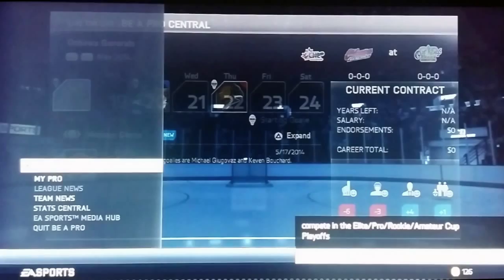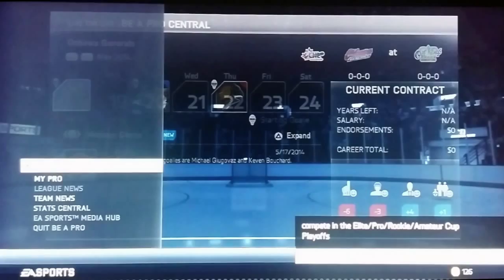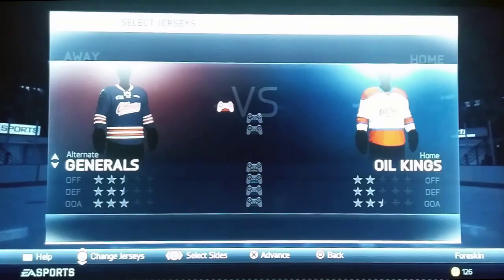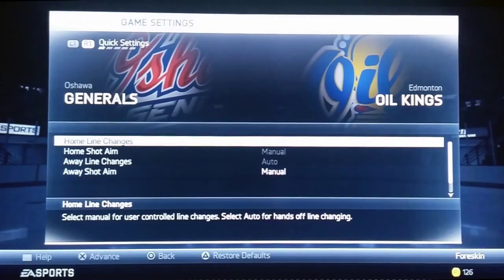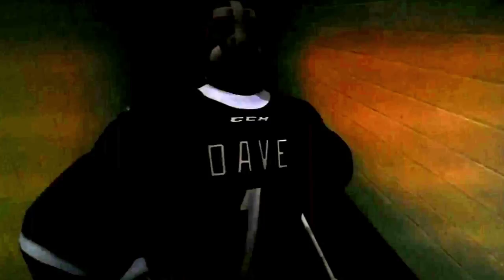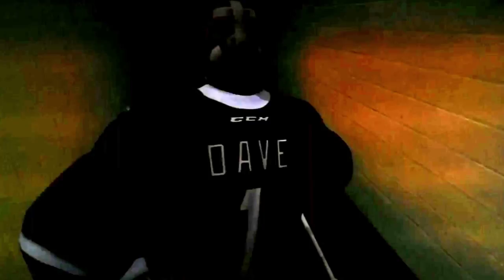We're going to play our next game, starting against the Edmonton Oil Kings. I've got my generic between-the-pipe pads — they're red and white but they go nicely with these jerseys. I'm going to switch them to blue though so we can tell the difference with those red shoulders. Let's just make sure the settings are okay and we'll get right into it — game one of the Memorial Cup for Dave.